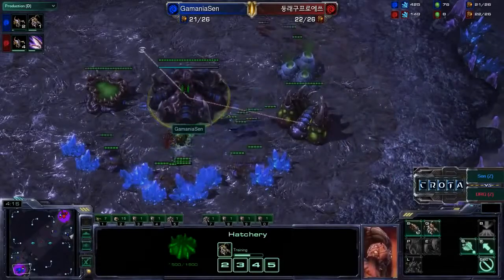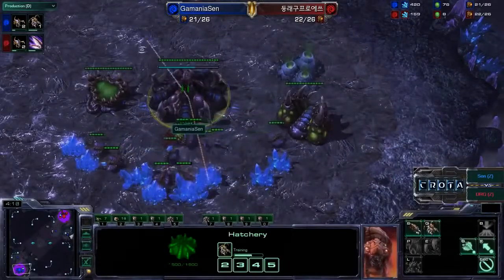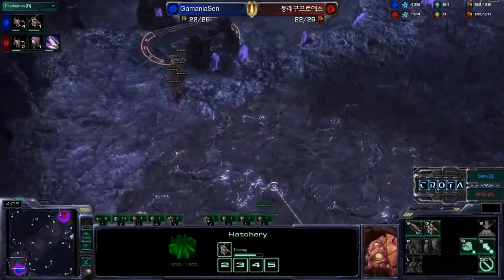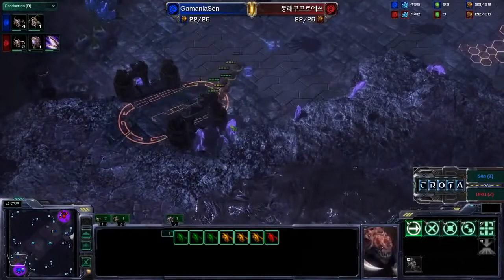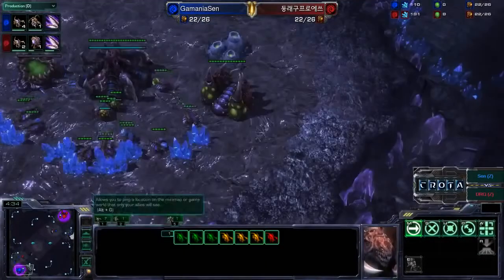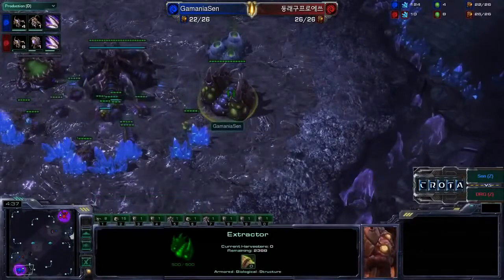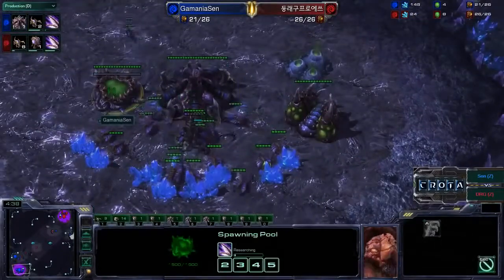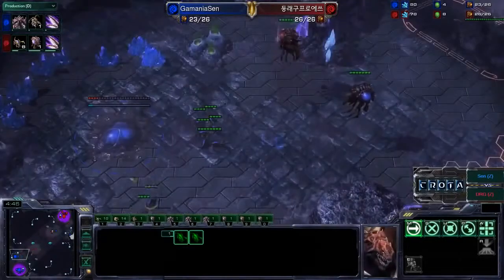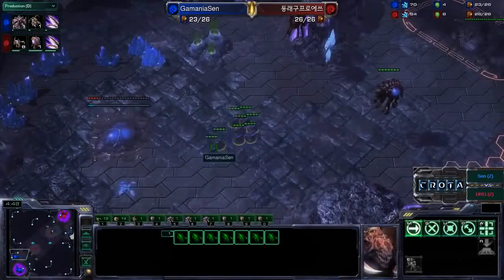Zerglings are now out for Sen. Has he lost that much? Harvester count is 11 to 15. Don-Rae-Goo does have some Zerglings inside the main base but is very, very far behind at this point, though he will have Metabolic Boost sometime soon. Meanwhile Sen is already starting his own Metabolic Boost — only about a minute difference. We now see some Zerglings down on the low ground.